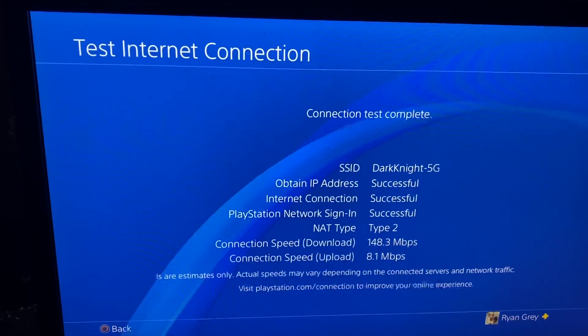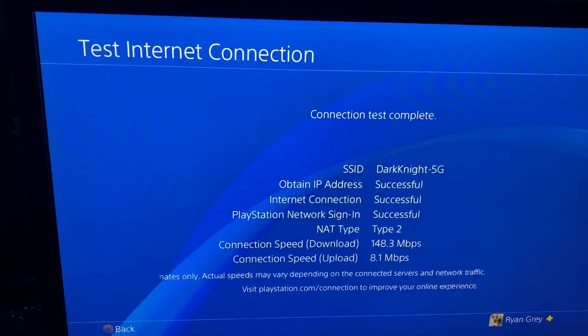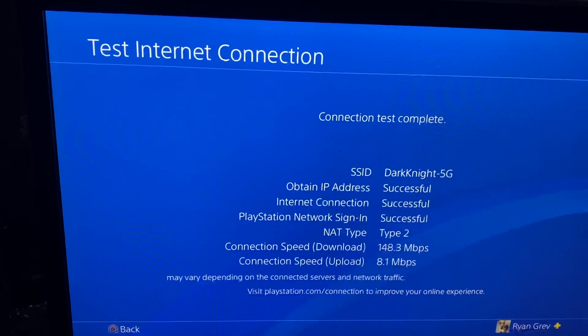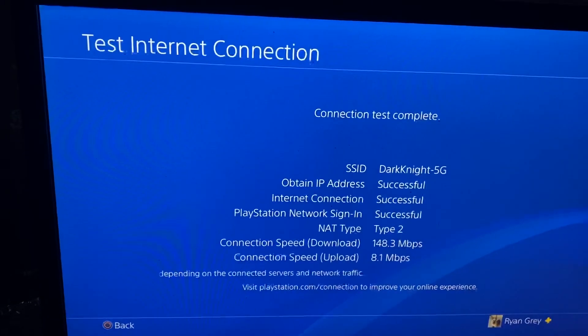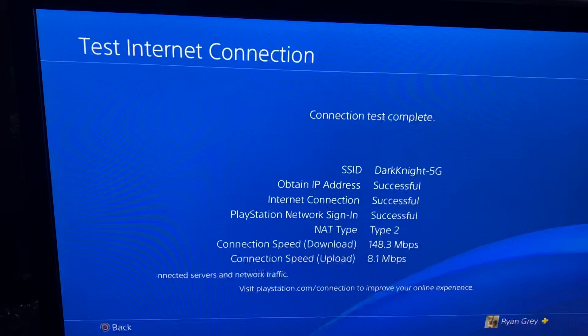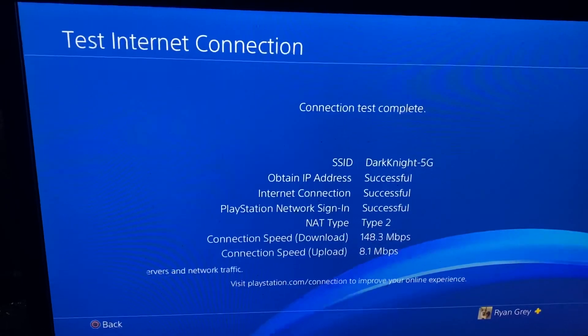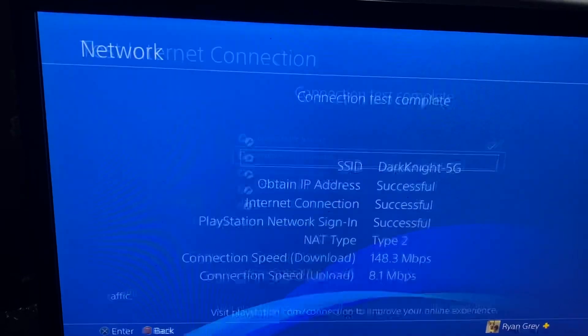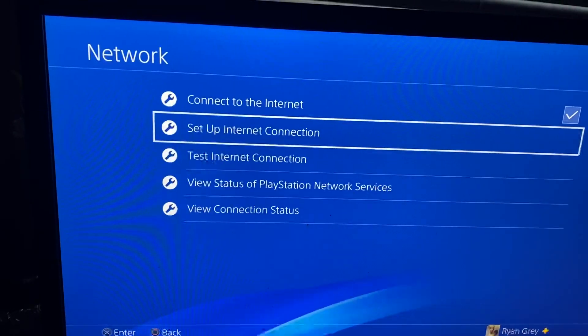5GHz is a much less populated network than 2.4GHz. Most people who have Wi-Fi use 2.4GHz, and most people who game on Wi-Fi are on the 2.4GHz network. This just proves that playing on the 5GHz network gives you much better connection.